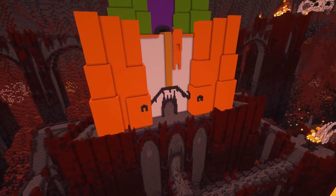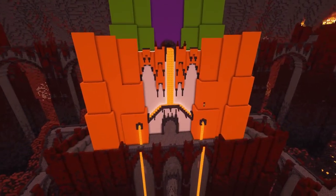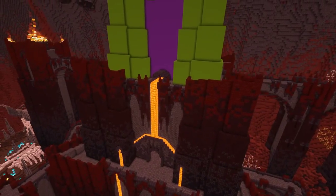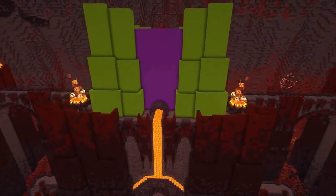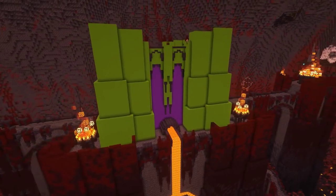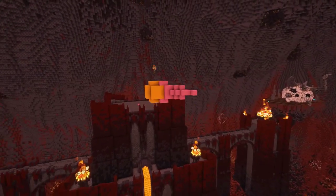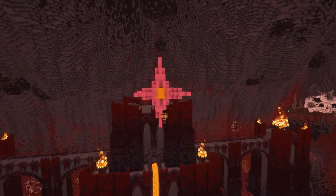For the front of the building, I thought it would look awesome to incorporate lava into the design, so I built a network of channels to allow the lava to cascade down the fortress, and of course added some more of those fire braziers that I designed earlier to bring the whole build to life. And to go out with a bang, I built a giant nether star to sit atop the fortress.